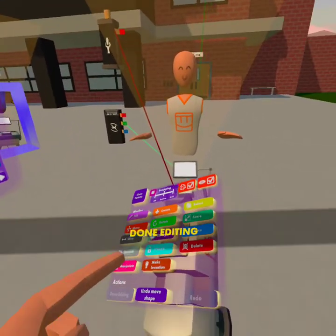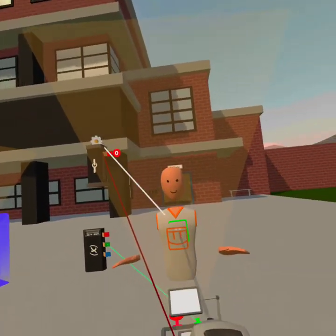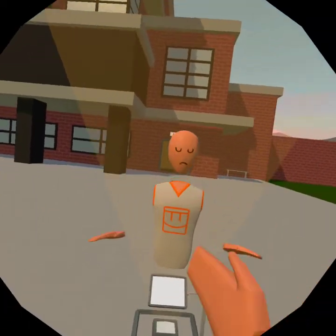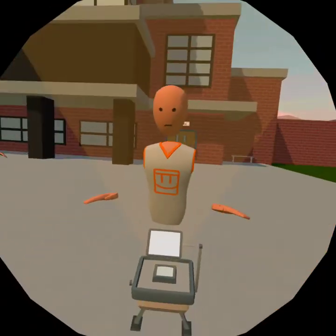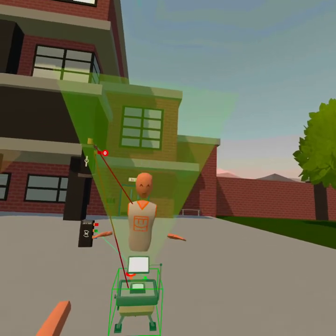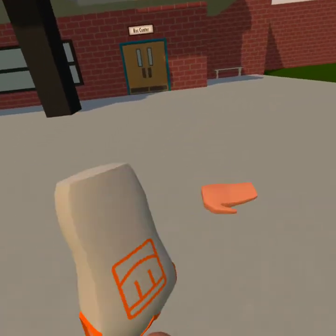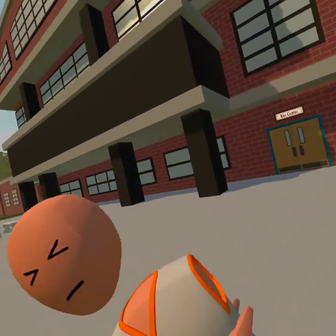Now we just gotta wire this to the square, and now it's grabbable. But first let's make this hide the projector. And now you've got a grabbable person — this tutorial is good, please subscribe and like the video.